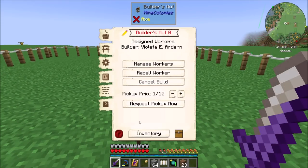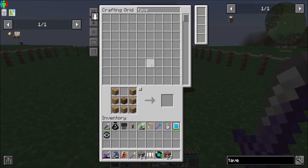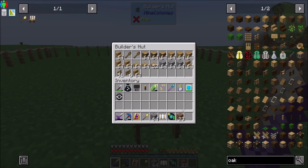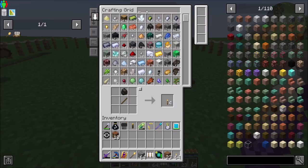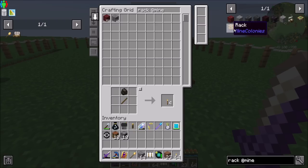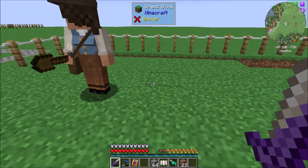Let's check out the required resources. She needs a crafting table, furnace, fence, and fence gate, and then more stairs. So we can make this happen, right? A few more stairs, fence, fence gate. Crafting table, furnace, rack, and torch — all from Mine Colonies. And now if we check that out, everything you need. Beautiful.